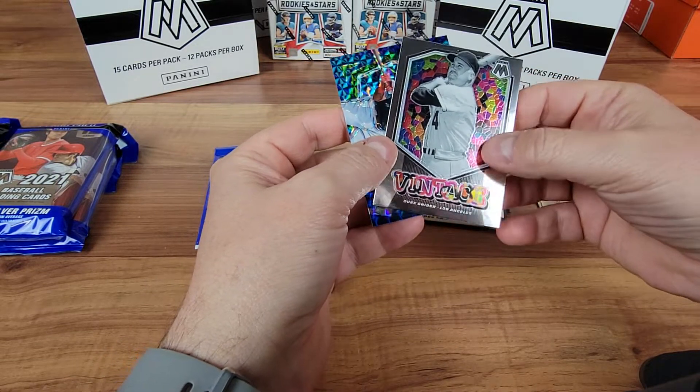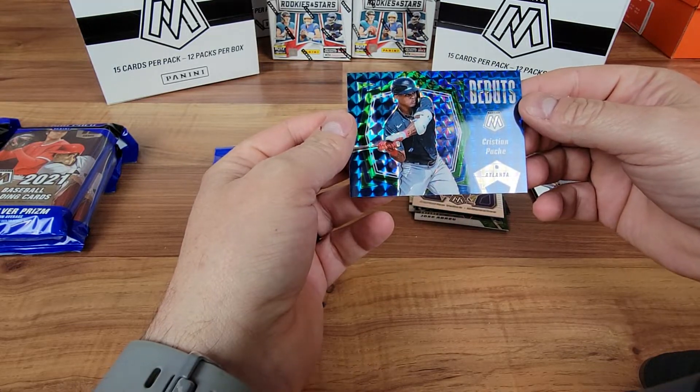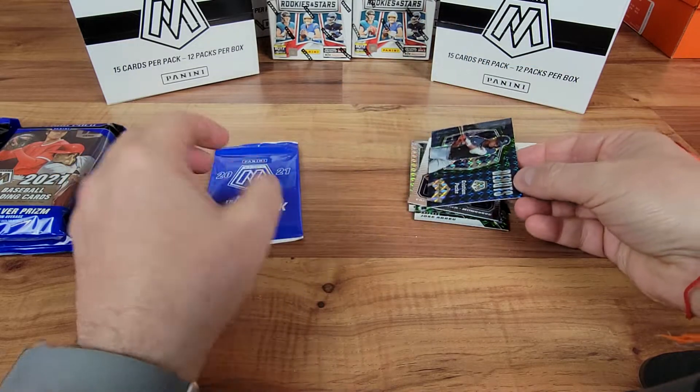We've got a Duke Snyder Vintage. And a blue debut again of Christian Pash for the Atlanta Braves.